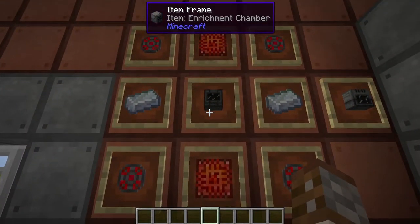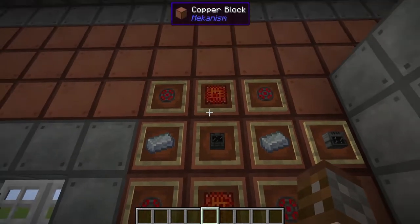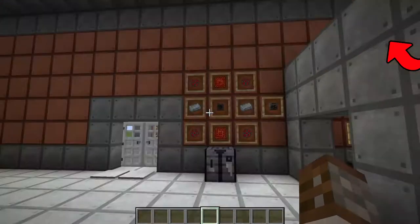In the center of the recipe we've got the Enrichment Chamber. We've covered the Enrichment Chamber in a previous tutorial and I highly recommend checking that out in the top right-hand corner in the cards.